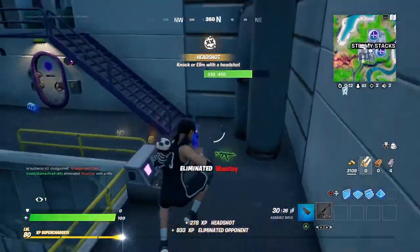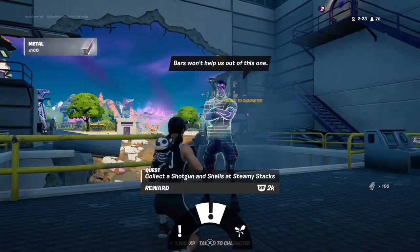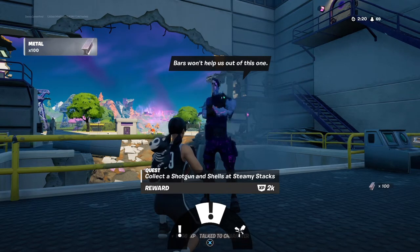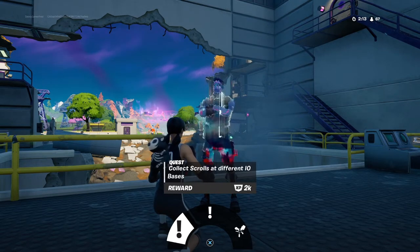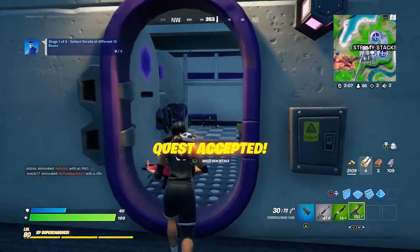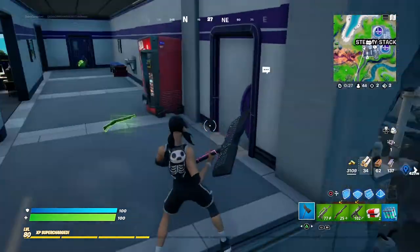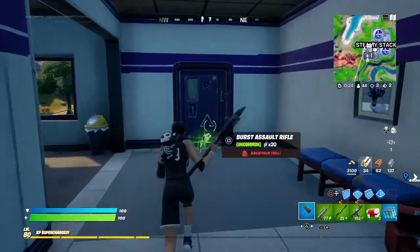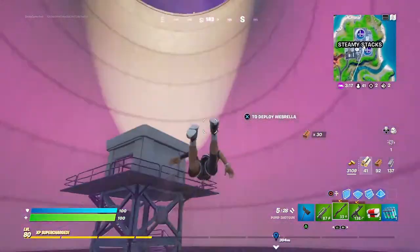This is Dark Jonesy at the same location we found him last time. The way you can tell he has the new quest line — you're going to see two options and he's going to say 'collect scrolls from different IO bases.' This is the new quest line for Dark Jonesy. Let me pick that up. The first mission is to collect scrolls at different IO bases. There's one right here outside of Steamy Stacks, so let's hop over and grab that using one of these arrow tunnels for some height.